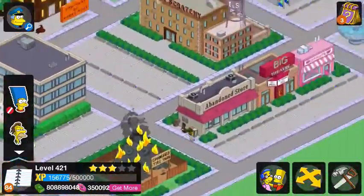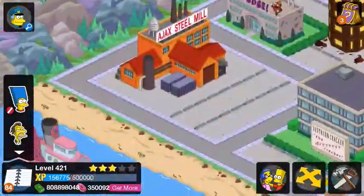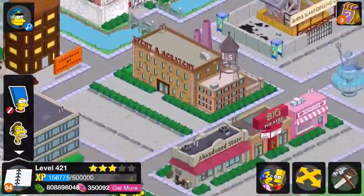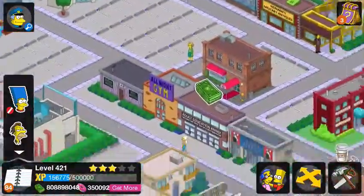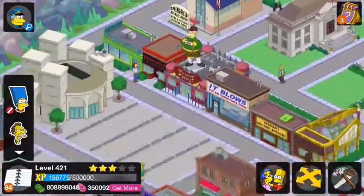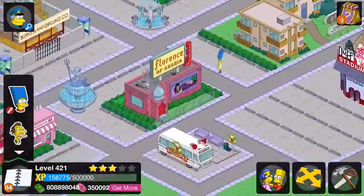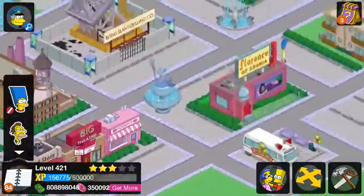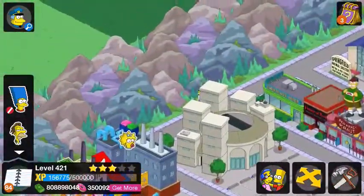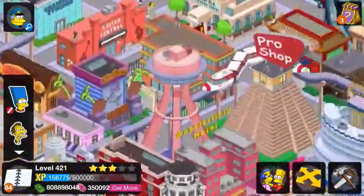Over here is the industrial part of town — where all the factories are, the smokestacks, whatnot. I pretty much got every industrial building I could find and put it here. And then next to that, we have the kind of bad part of town: Florence of Arabia, abandoned store, Bachelor Arms, and the eggnog bar. Right behind that, and below it, pretty much all around it, is downtown.